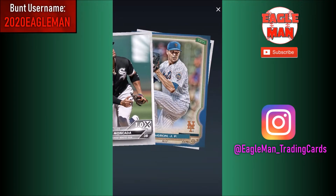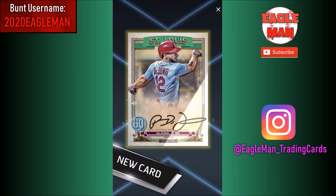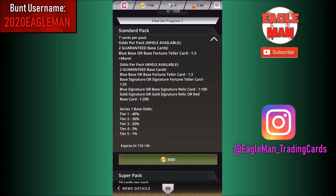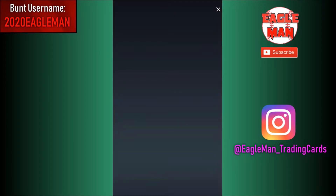Got another blue coming up - Jacob deGrom. We'll take it. Then Paul DeJong - let's go! I was hoping we would get a signature soon, finally got one. Paul DeJong, it's just a base signature, still pretty cool. So that one was just 1 in 25 - just a normal base signature, nothing crazy just yet. Still got a chance to get something crazy though.